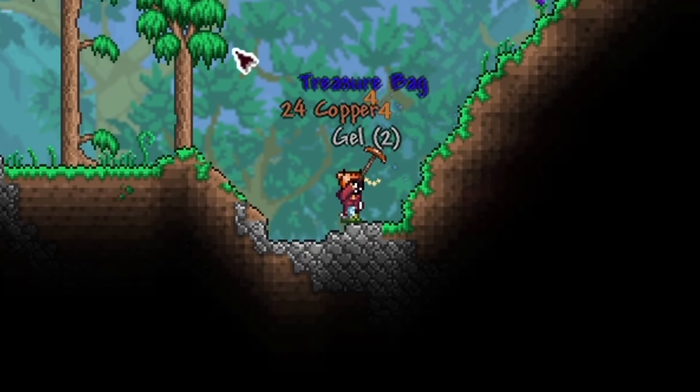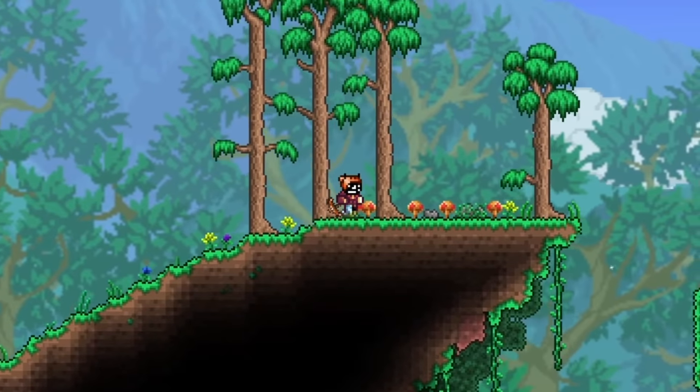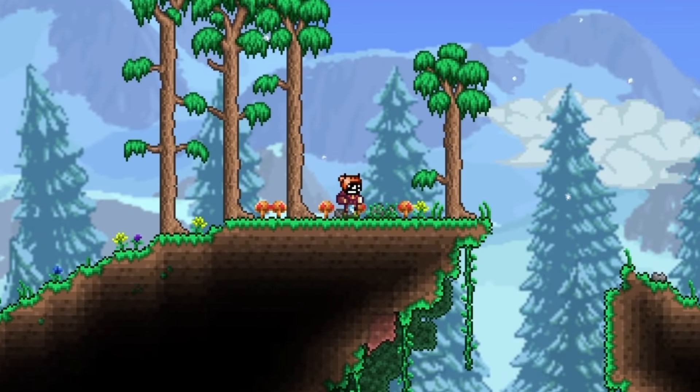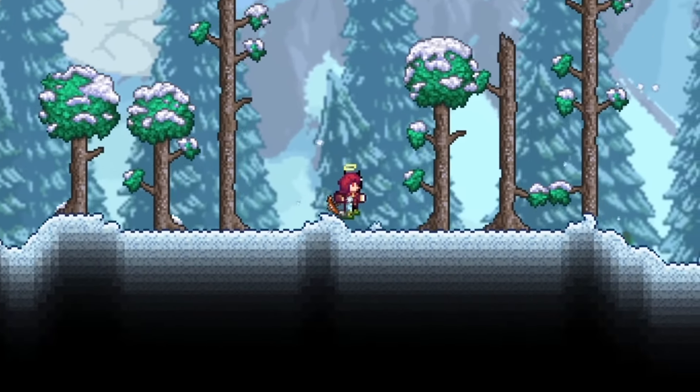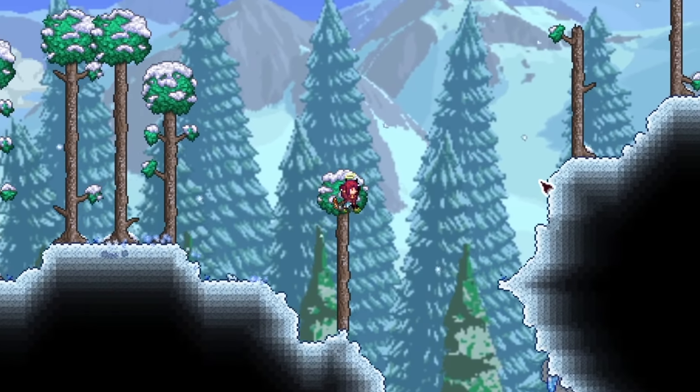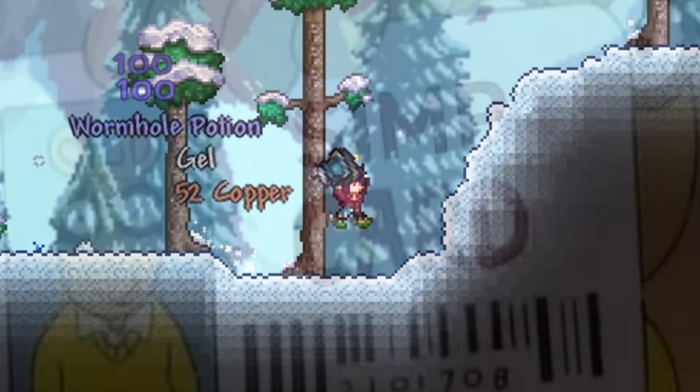Upon killing a slime I got myself a treasure bag from one of the Ancients Awaken bosses and managed to get a weapon called the Gale of Wings, but it consumed a lot of mana. I also got myself a little halo vanity making me look very similar to Boina, so I'm going to equip this for now — but please no simping in the comments.